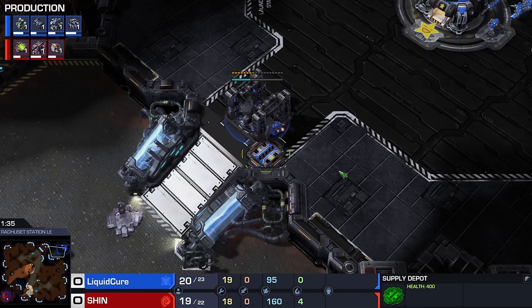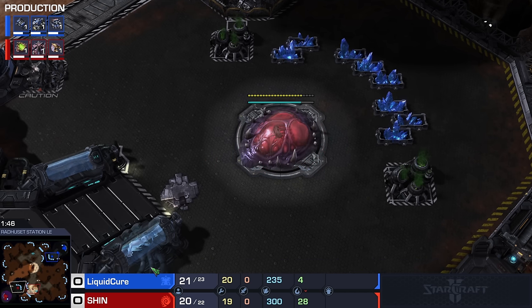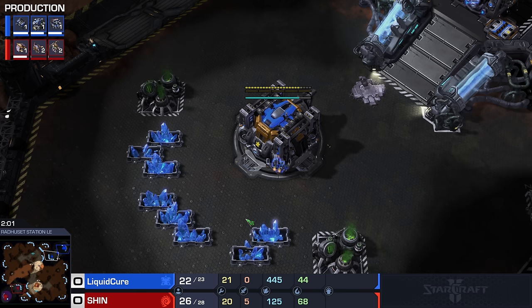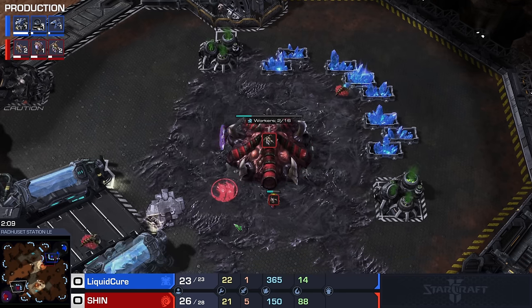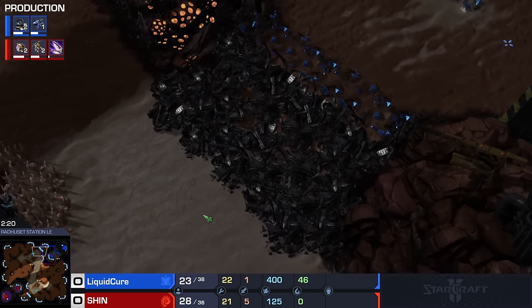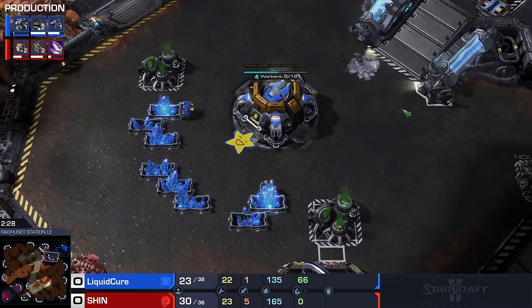It's a command center first, after the Supply Depot. We are on Raduset Station — a map that functions a little differently than most StarCraft II maps. Players either go super cheesy because they expect the opponent to play greedy, or more commonly, both players play a very greedy game. The rush distance from natural to natural is incredibly long — by far the longest in the current map pool. So if Cure wants to play that passive style once again, this would be the map for it.